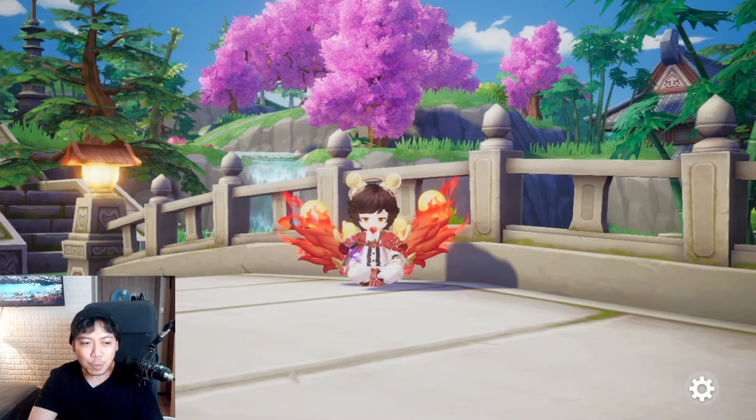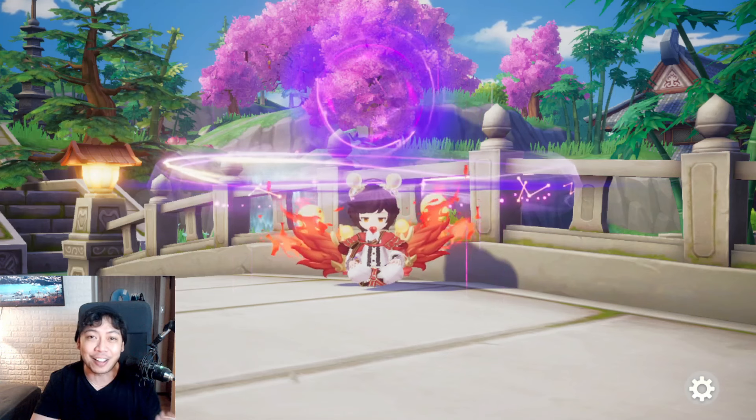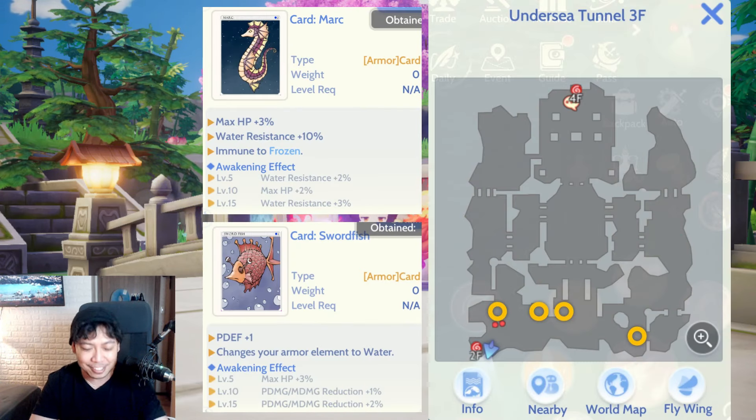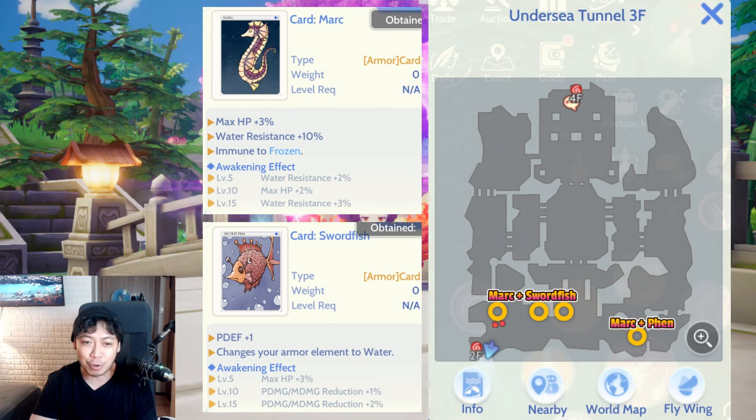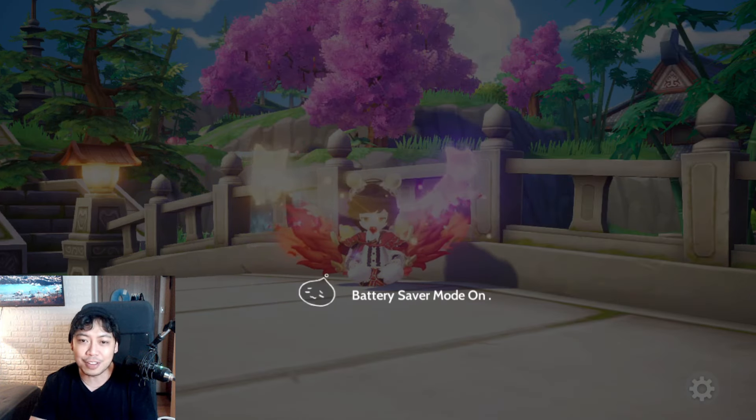Next would be Mark. As we always say, all the riches are in the Undersea Tunnel, and in Ragnarok Origin that is still true. The spots highlighted here have multiple monsters that drop purple cards — particularly Mark, Fen, and Swordfish. You can go to this spot and enjoy farming either Fen and Mark together, or Mark and Swordfish, hitting two to three birds in one stone.